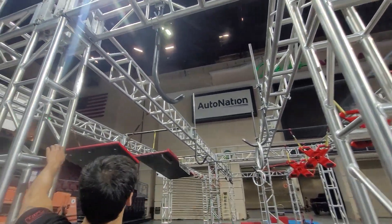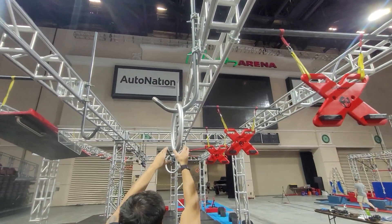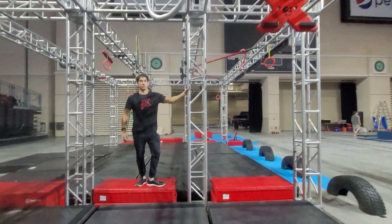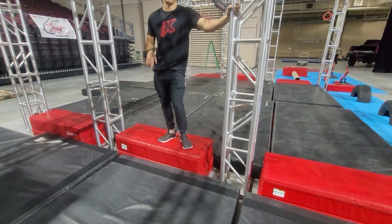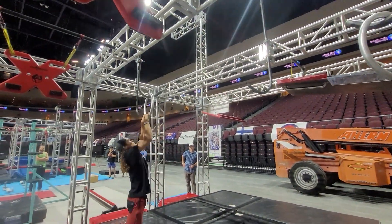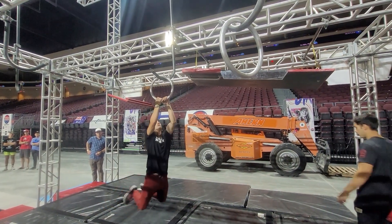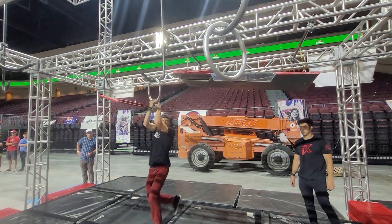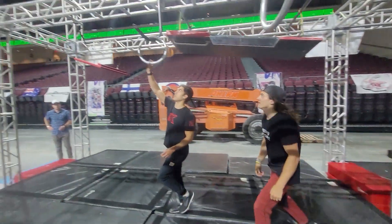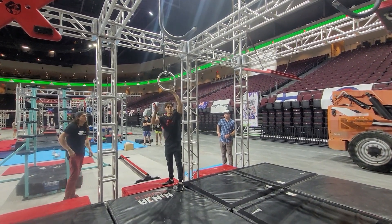Next obstacle: you can use the truss to climb up. Once your hands are on here, this is the starting platform. You're going to lache from here to the ring, then silver only to the dismount. You can use the truss to help yourself dismount. This setup is for 15U. For the pros, the only difference is that the ring starts further out and no hands on black — hands only on silver.